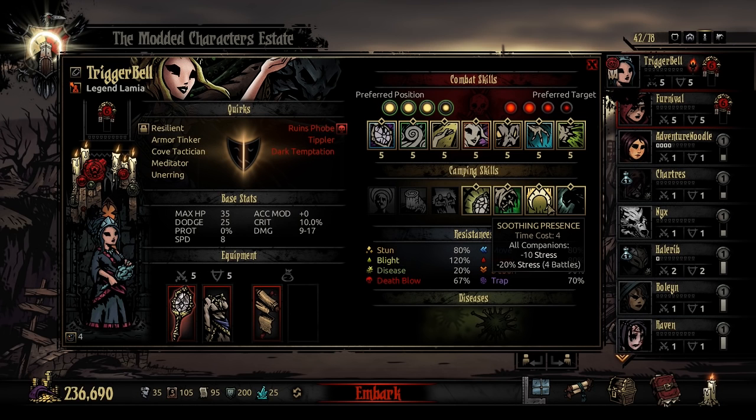Next in her camping kit, and probably my favorite, is Soothing Presence. A time cost 4 — all companions reduce by 10 stress, but also get a minus 20% stress taken buff. It's important to note that this says all companions, so she doesn't actually get this buff or de-stress herself, just her companions.